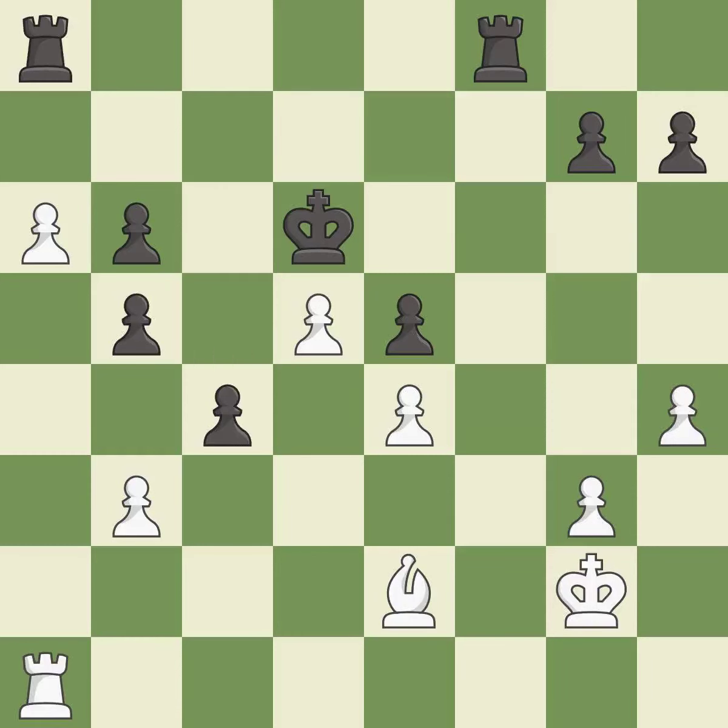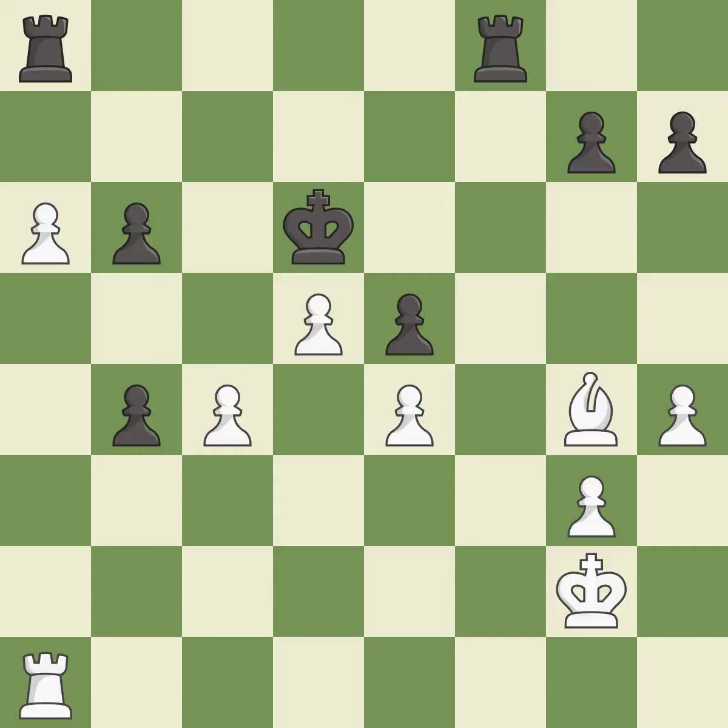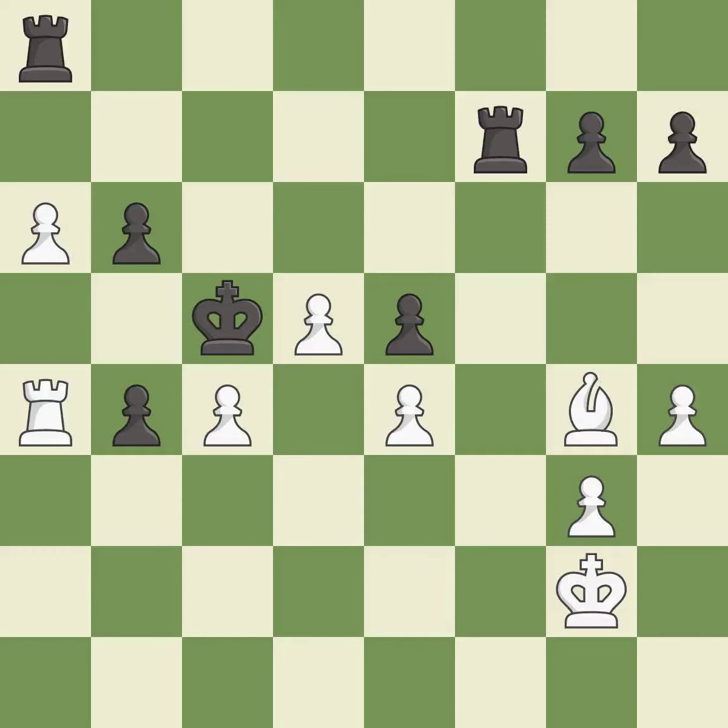The pawn is now passed because it can no longer be challenged by opposing pawns as it tries to promote — it is best. This blocks an attack on a vulnerable pawn. This is the only good move — it is a great move. This captures a vulnerable pawn — it is best. This makes a passed pawn, meaning no opposing pawn can challenge it on its way to promotion — it is best. This moves the bishop to a more active square, making it gain scope — it is good. This is a fair move — it is good. That's fine — it is good. This defends a pawn that was under attack and had no defenders — it is best. The bishop now occupies an outpost, a secure square in the opponent's territory — it is good.